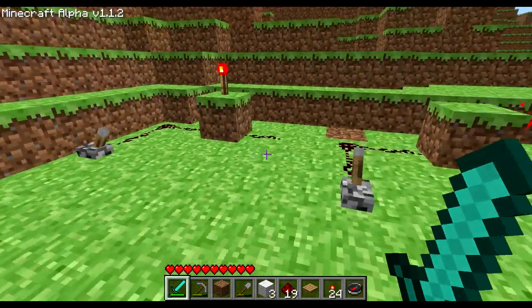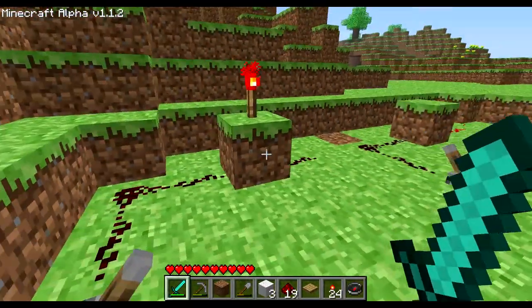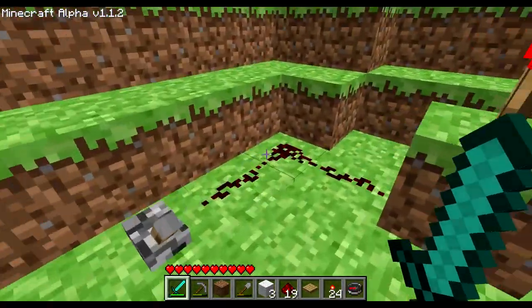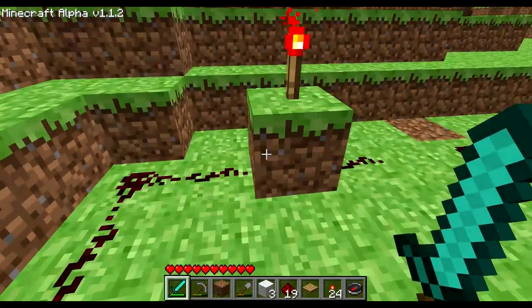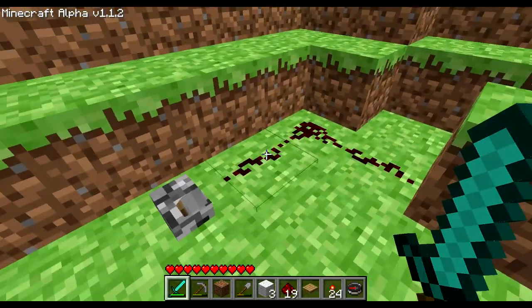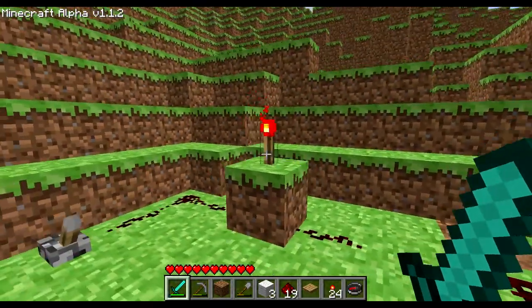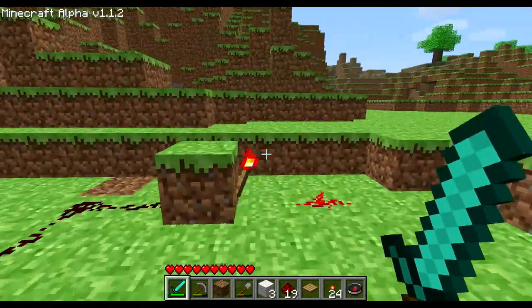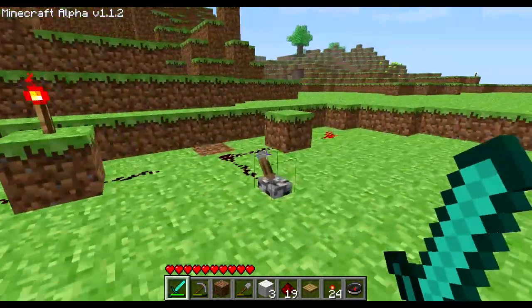Redstone ore circuits have two big main components. First, redstone ore, which represents wires and whatever carries the electricity. And second, redstone torches. These are similar to alternators in electric circuits if you're familiar with that.